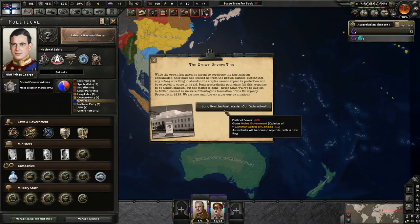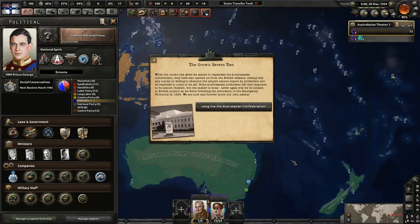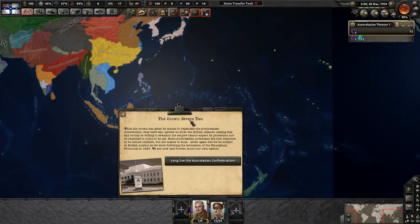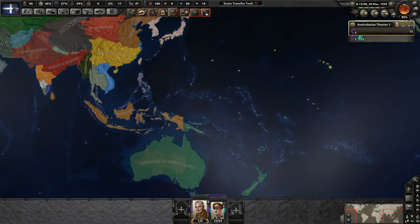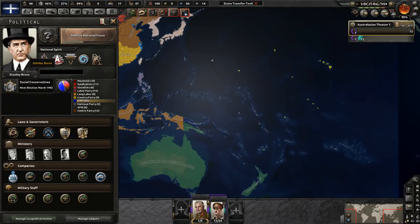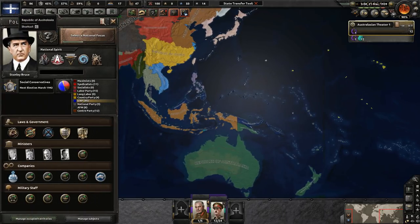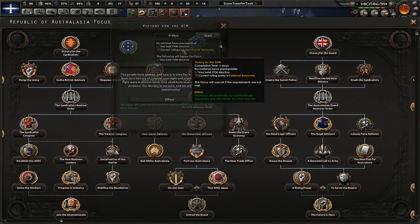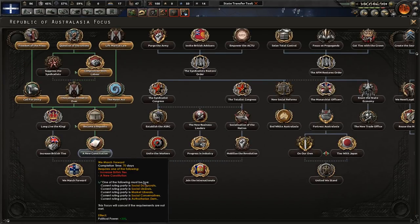The 'Sever Ties with the Crown' path triggers an event where the Crown ejects Australasia from the British alliance, stating that any colony willing to abandon the Empire cannot expect its protection. Some politicians find this response childish, but the matter is done. You're now completely free. You get the independent Republic of Australasia flag and leader.